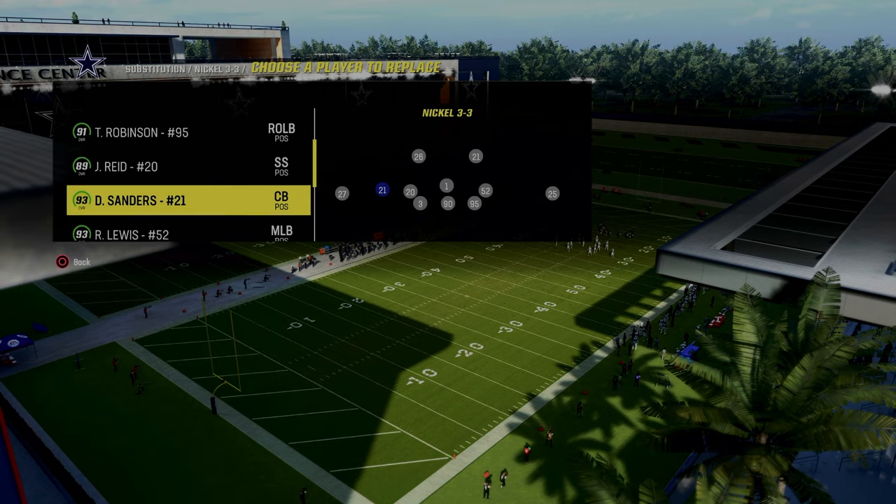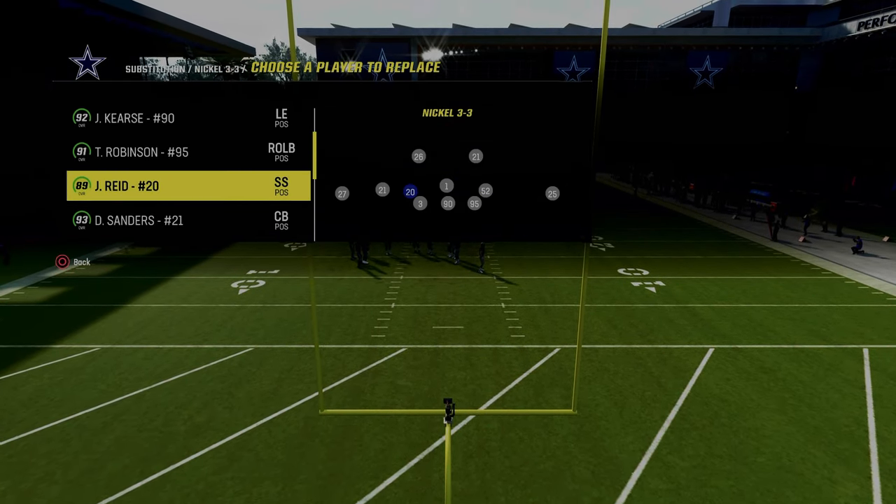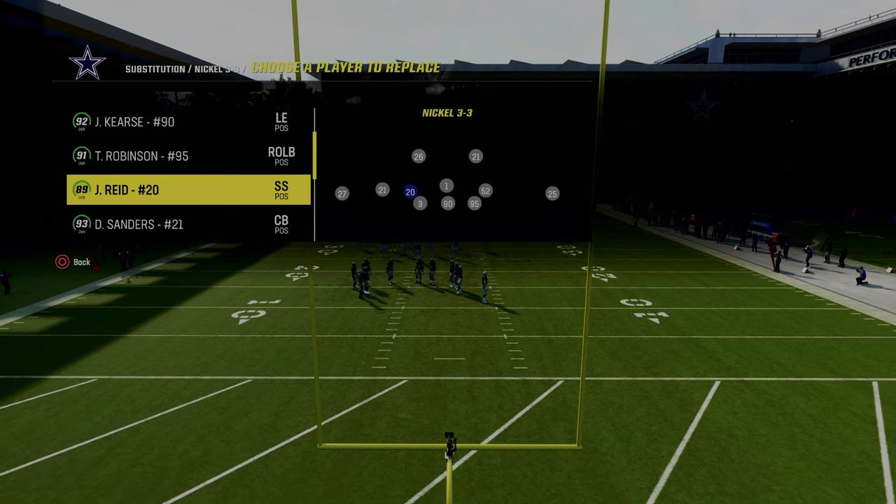One of my big tips for this is to have safeties at the linebacker position — at least at the spots that you're going to be blitzing — because it will make the blitz come in a little bit better.